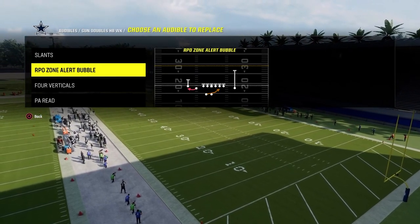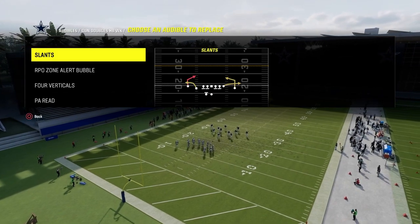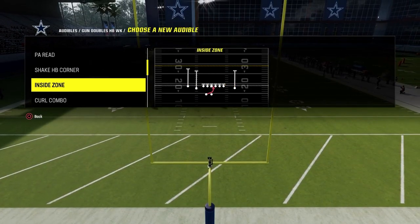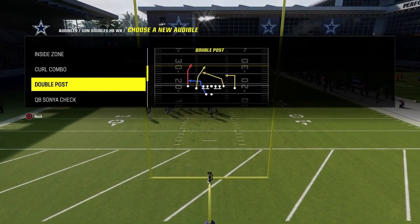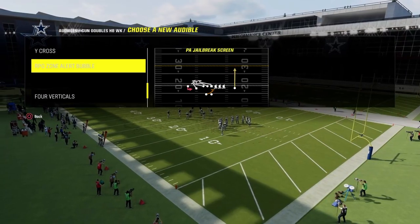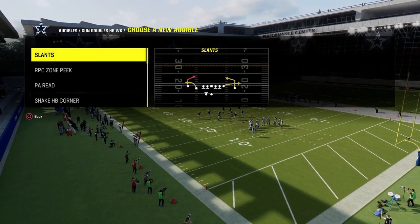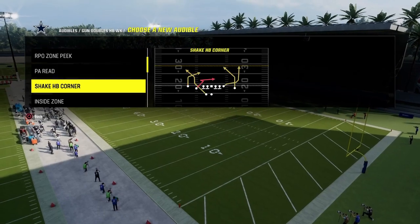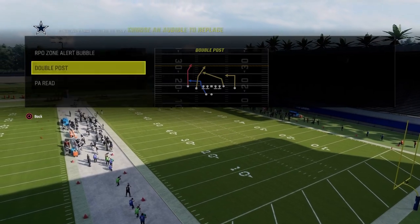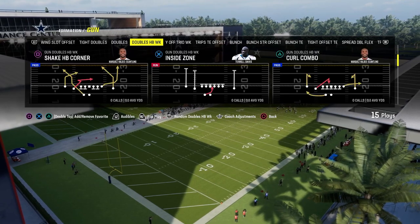We are going to use Hot Route Master for this. If you don't have Hot Route Master, you can still run this — I'd recommend a tight end apprentice or a slot apprentice. For the other audibles I like to utilize, I really like the QB Sonya check play. I don't really like four verticals out of this. PA Reed Shake Halfback Corner is going to be our base play, and I like double post as well.